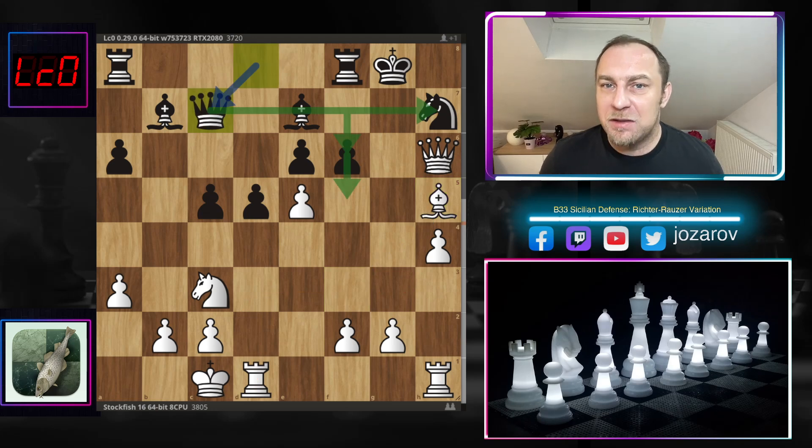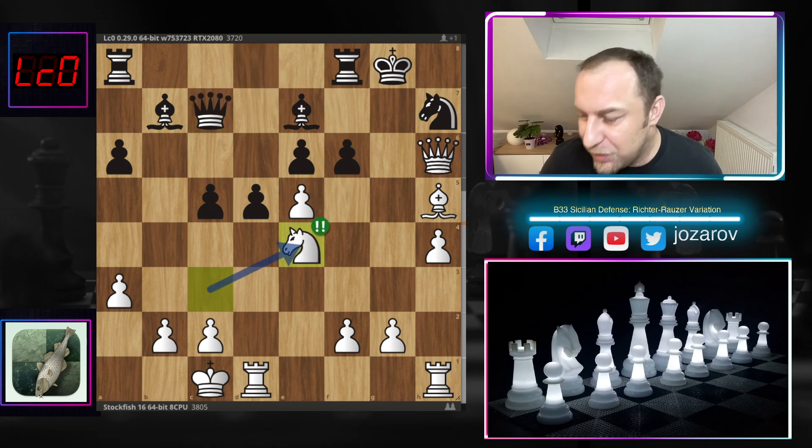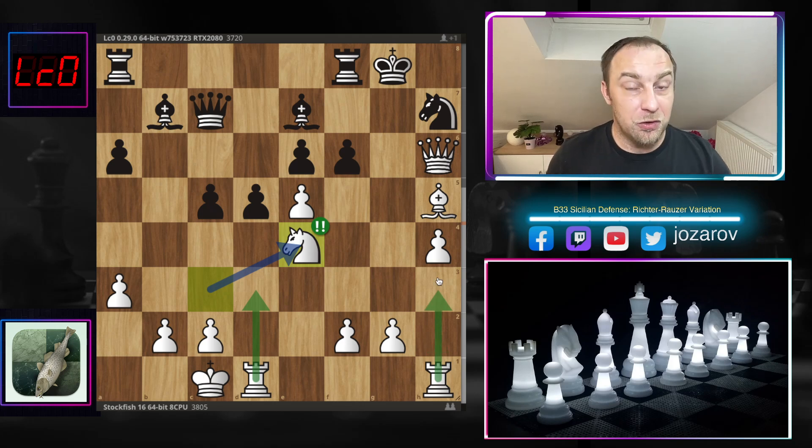We have Qc7 and now comes what is in my opinion maybe the most powerful move of this game. If you like, you can pause the video and try to find the best move for white — it's very hard to see but it's a real stunner played by Stockfish 16. Take your time. Stockfish played the amazing Ne4! This is really the most important move — with it Stockfish finally includes the last piece into the attack. The rooks were ready for Rd3, Rg3, Rh3, the queen and bishop were already in good shape, but the knight on c3 was lacking activity. Stockfish improved it with Ne4.